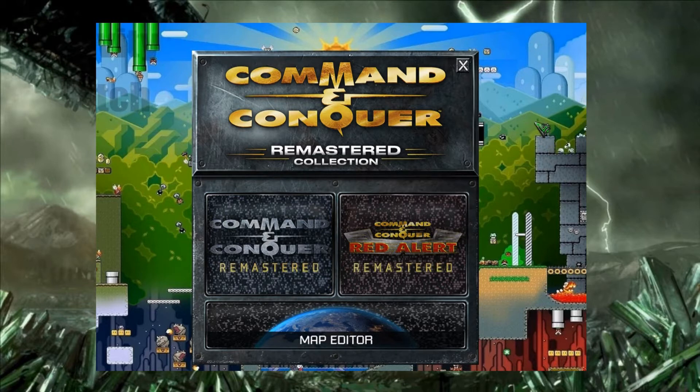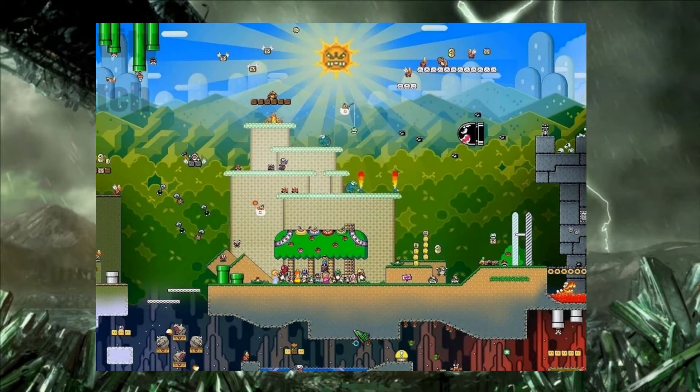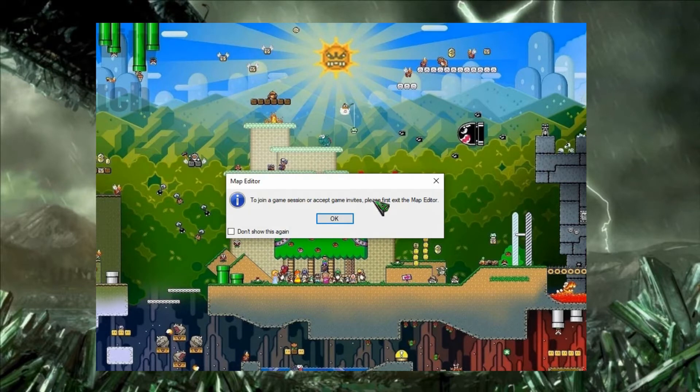If you look at the screen right now, you'll see this is what it looks like when you load it up if you're using Steam. You'll have these three options. We're just going to go to map editor and click on that. Then it should load in a separate window the actual map editor. Of course if you see it, it'll be completely blank. So we're just going to start from the beginning, making a map to kind of the end.